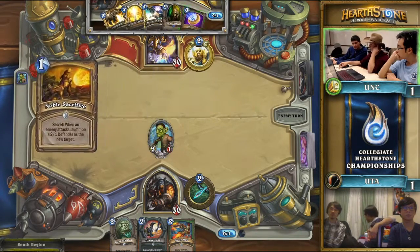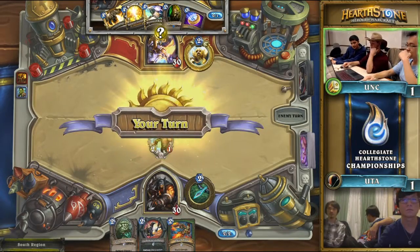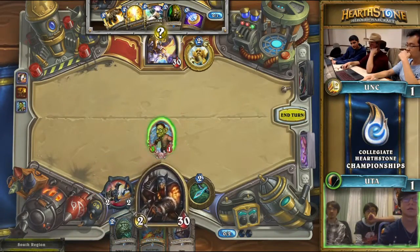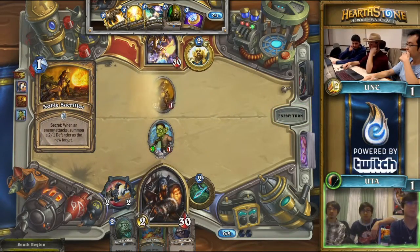That Glaive Zuka tells me they are playing a much more aggressive version than you might typically see, especially given what we've seen in the collegiate event, which is a ton of mid-range. It's rare that we see this fast in the Hunter deck. I think it's a good call because the more aggressive Hunter lists meant to capitalize on decks like Secret Paladin are better in the current meta. This Noble Sacrifice is going to come back to bite North Carolina very badly — they have no way to check the Leper Gnome right now.